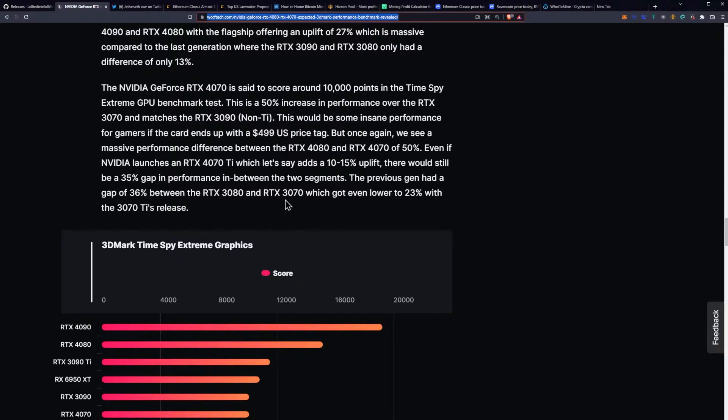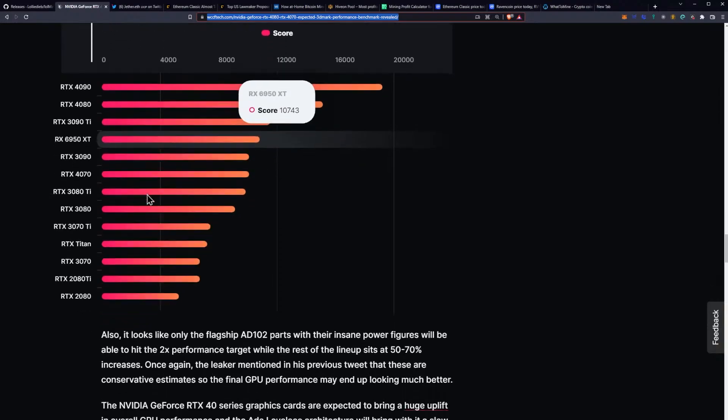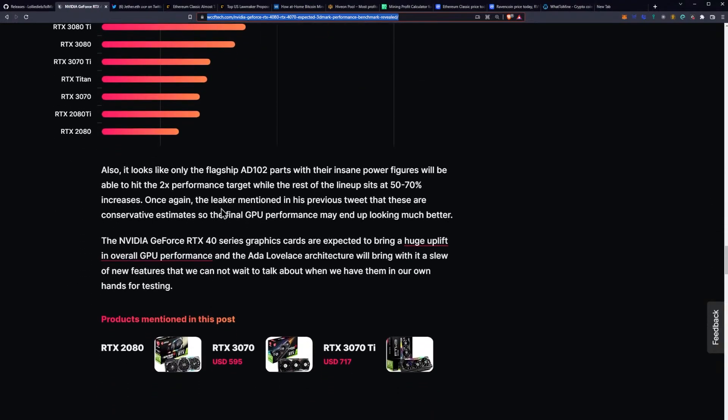The previous gen had a gap of 36% between the 3080 and 3070, which got even lower to 23% with the 3070 Ti. As you can see, they kind of have them all listed up. Interestingly, they have the 6950 XT listed below the 3090 Ti — in TimeSpy Extreme, that's true. It looks like only the flagship AD102 parts with their insane power figures will be able to hit the 2x performance target, while the rest of the lineup sits at 50–70% increases. The leaker mentioned that these are conservative estimates, so the final GPU performance may end up looking much better.